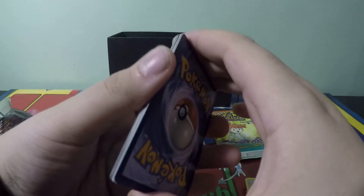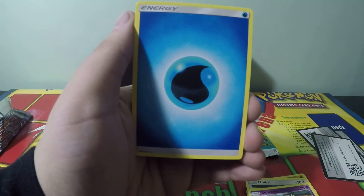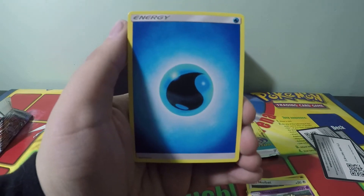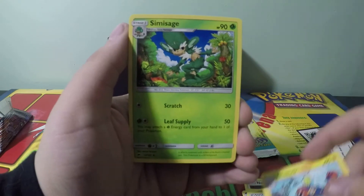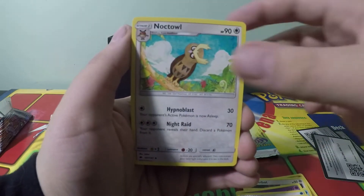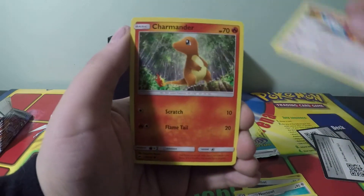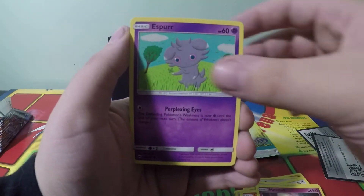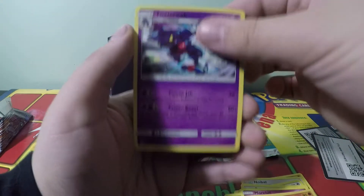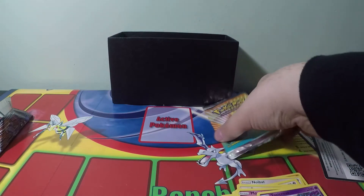You'll also take Sabrina's Gengar, which is also very very good. We have Lieutenant Surge's Fearow, we have Rocket's Scyther. Those are all good pulls — you have the trainer Brock, the trainer Misty, even the trainer Lieutenant Surge is good. And our last rare is a Toxic Rock, so nothing out of those three packs.